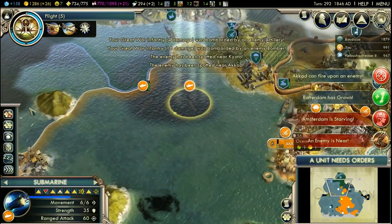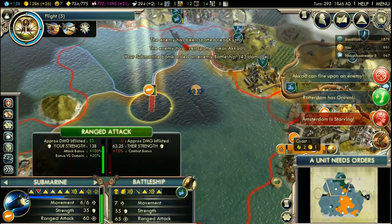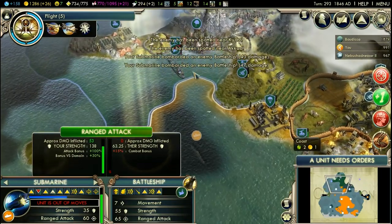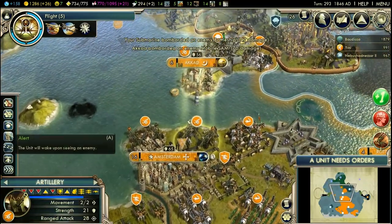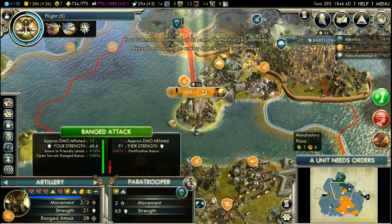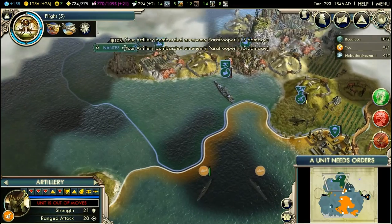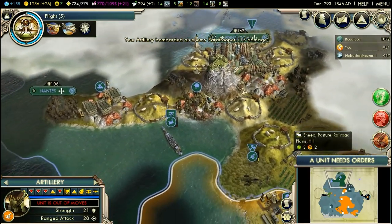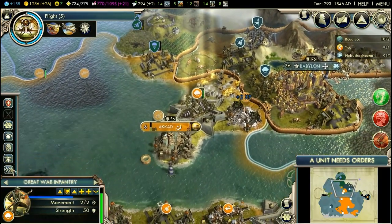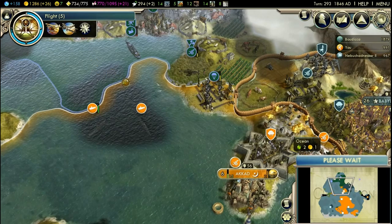There's the battleship — how lovely. Although I might not be able to kill it with only two submarines. But if she's got no units that can spot my submarines, then this battleship is as good as lost. She didn't even attack.